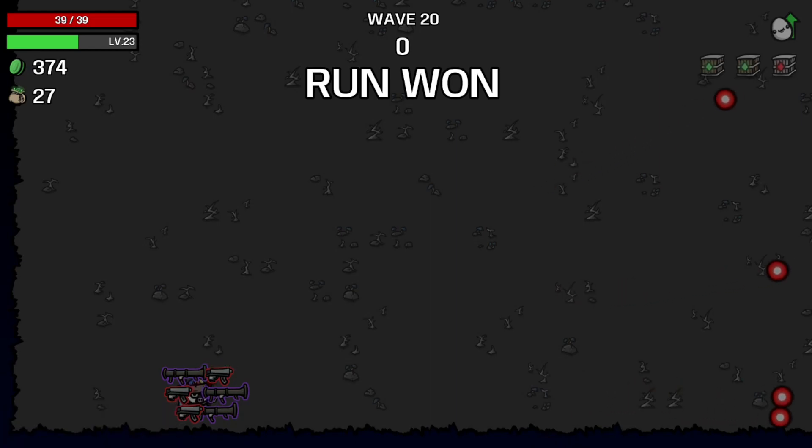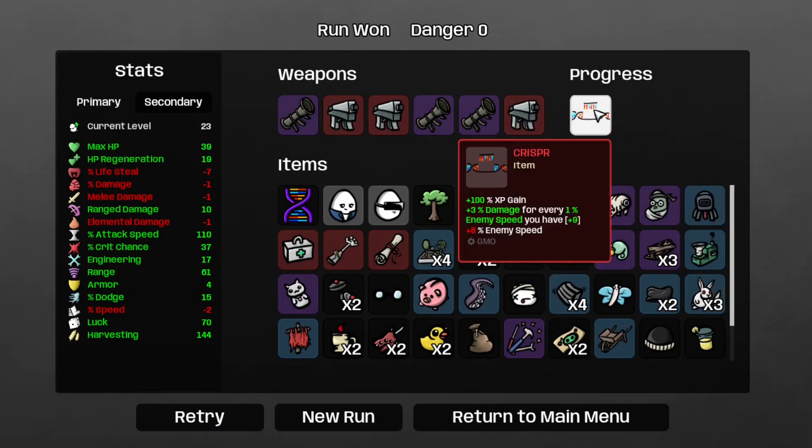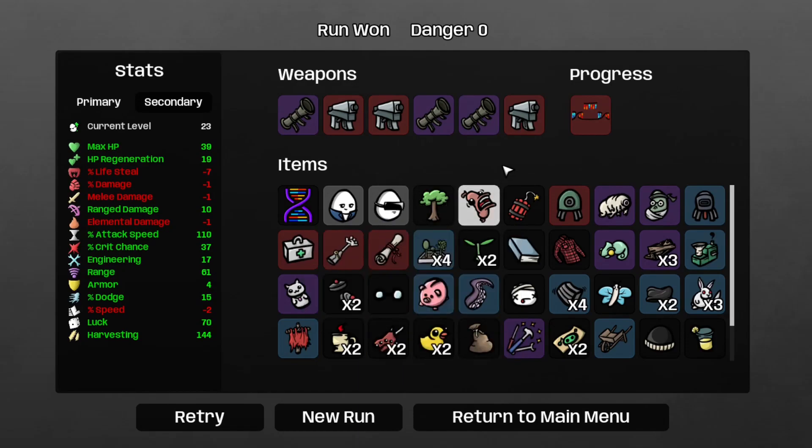And I guess it was the boss. We get the Crisper, which is a genetically modified item — it says GMl right there. It gives plus 100% attack speed gain, plus 3 damage for every 1% enemy speed you have, and plus 8 enemy speed. So I guess that's what happens when you combine the Entrepreneur with the Soldier. We'll see you in the next one tomorrow, so stay tuned for that one. Bye.